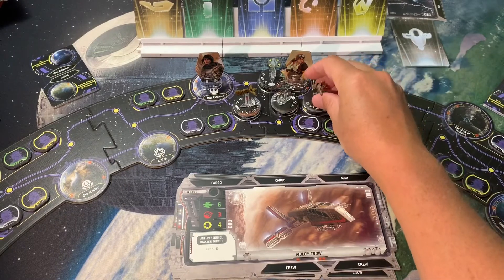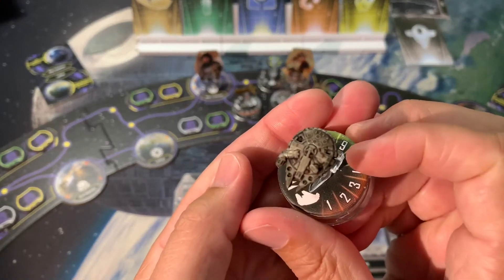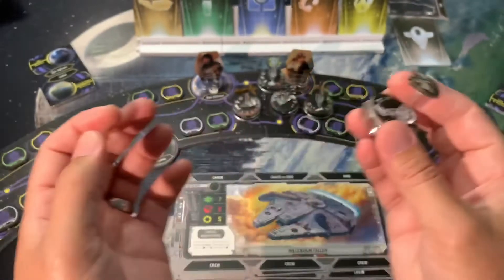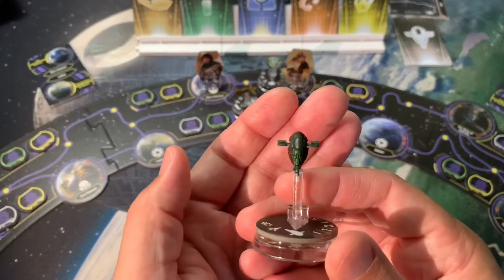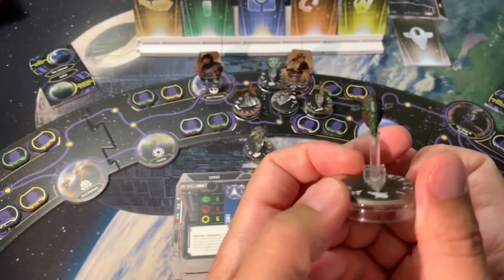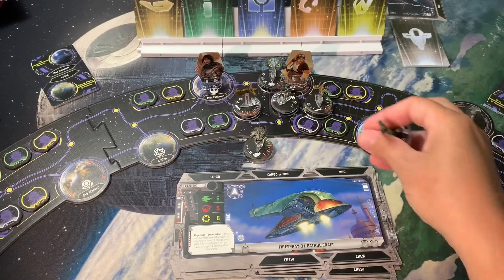Here is the Millennium Falcon — basically just Nuln Oil. I did throw in a couple red highlights but you can hardly see them; it just kind of looks old and beat up. I did give it the blue afterburners which are so iconic for that ship, so that one turned out nicely. Last but not least is Slave One. I went back and forth about whether to add weathering effects, because Slave One obviously has all those, but when you purchase it in the game it's not Slave One right off the bat, so for now I'm just going to leave it as a nice brand-new shiny Fire Spray-31 patrol craft.